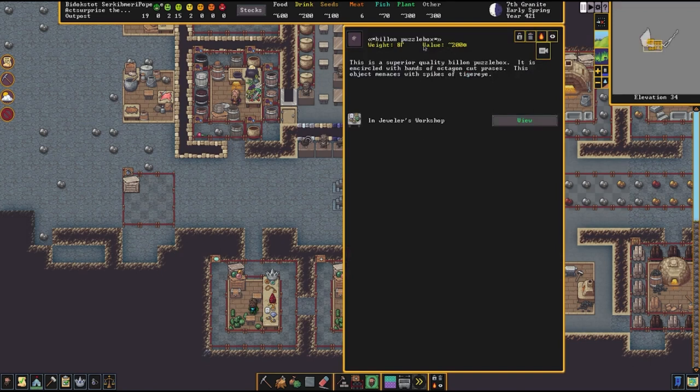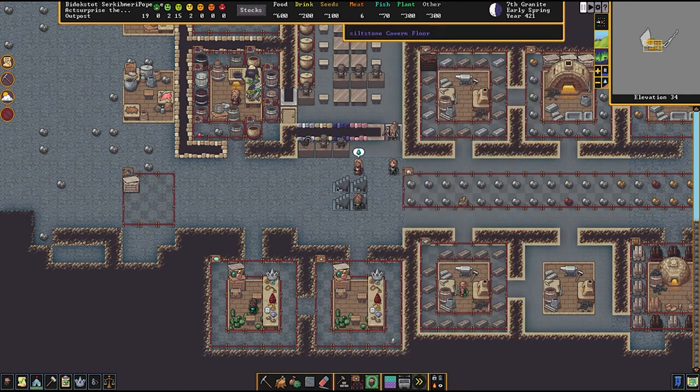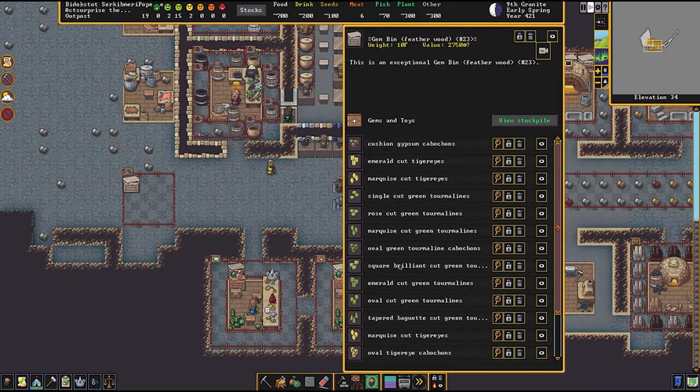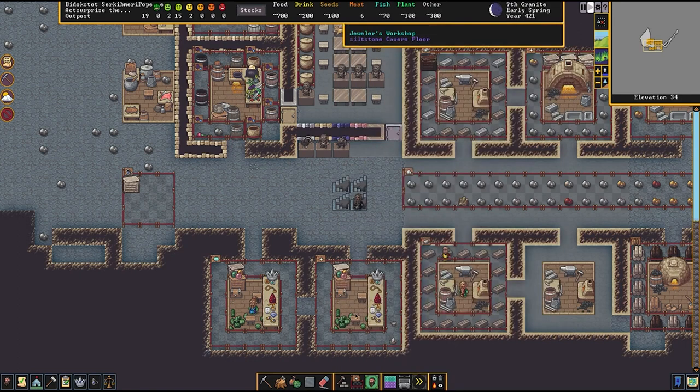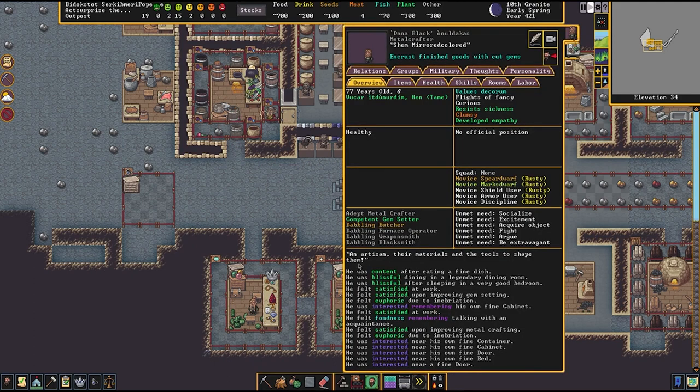Now we have double-encrusted items — octagon cut praises and tiger's eye — and it's worth about 200, nearly doubled in value. So don't worry about a single toy getting multiple encrusts; that's not a bad thing. We also have this gem cutter set up on repeat to deposit cut gems into a supply stockpile, so there's a ready supply of cut gems for the gem setter to work with.